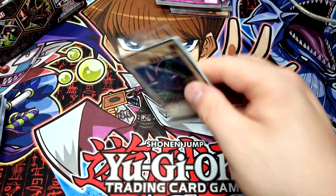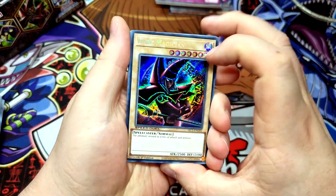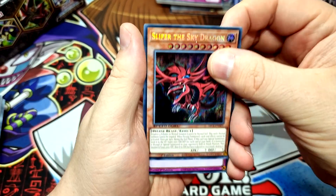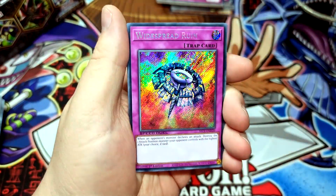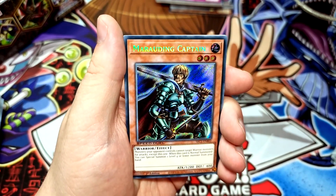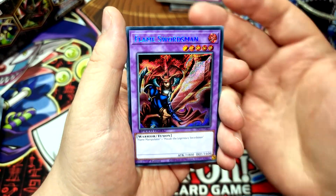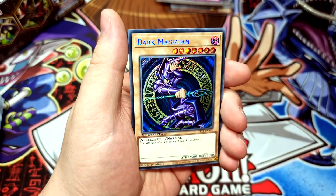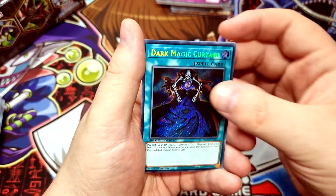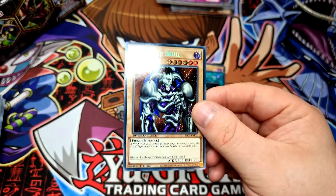And now on to the final part of the video — our Secret Rares! We already know about Dark Magician because it's on the front of the box. We have Dark Magician looking absolutely awesome in a beautiful Secret Rare — I love the artwork. We have Slifer the Sky Dragon, of course. Widespread Ruin looking absolutely crisp. Marauding Captain in Secret Rare — one of my all-time favorites, beautiful to see. Flame Swordsman looking absolutely crisp. Dark Magician again in alternate artwork looking incredible. And for our final one we have Summoned Skull looking absolutely awesome in that beautiful Secret Rare foiling — a really cool upgrade.